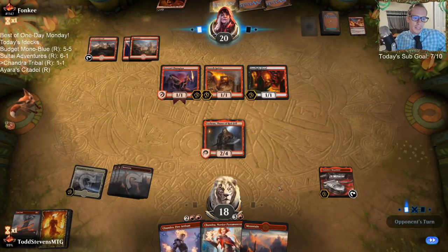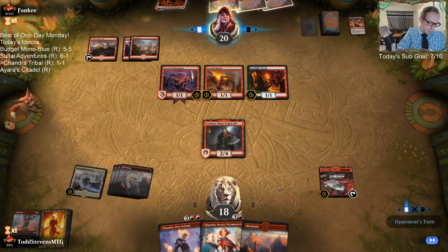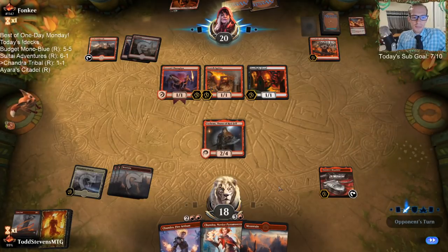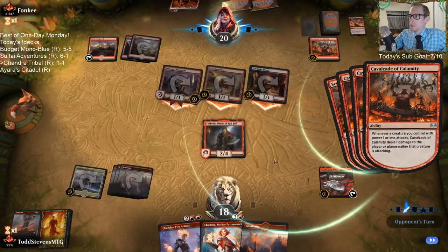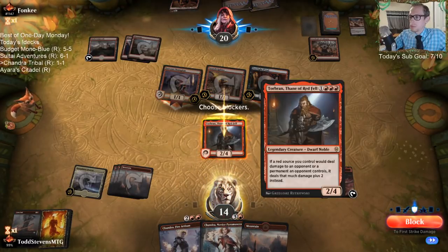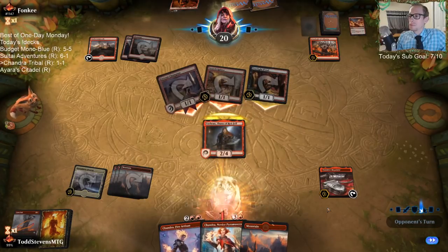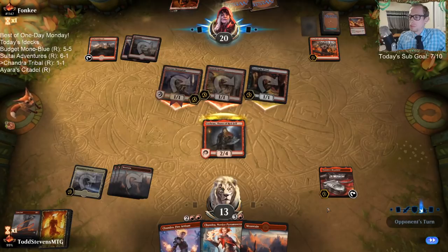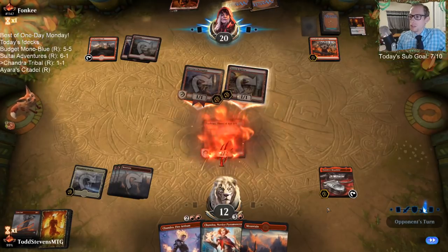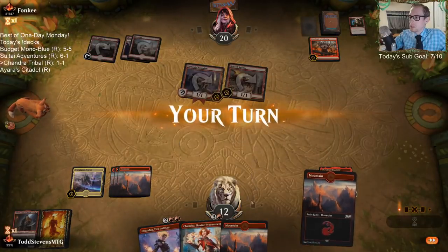Cauldron of Eternity with Lotleth Giant — Lotleth Giant is pretty sweet. I'm blocking the Footlight Fiend here so that when I play my Chandra Novice Pyromancer this turn and kill the other two creatures, they don't get to kill my Chandra Novice Pyromancer.